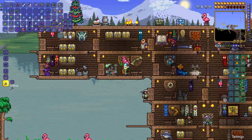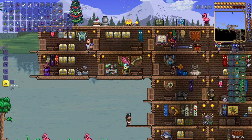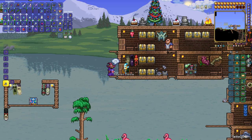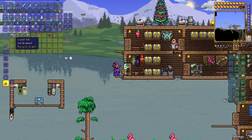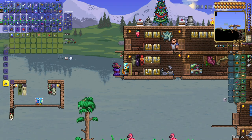The next thing we need to do is go to the wizard. You will rescue the wizard in hard mode in the cavern layer — he'll be tied up much like the goblin tinkerer. Once you do that, go over, right-click, hit shop, and there you go. We're going to need ourselves a crystal ball. Buy yourself a crystal ball.